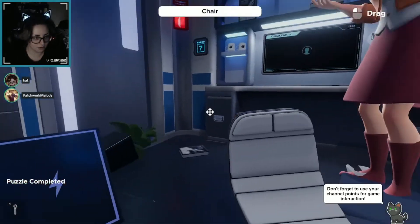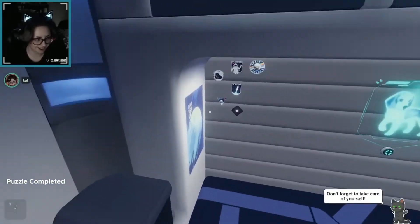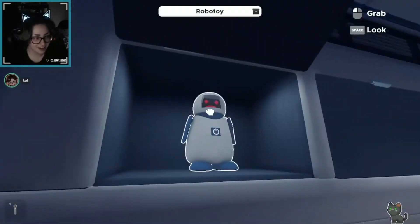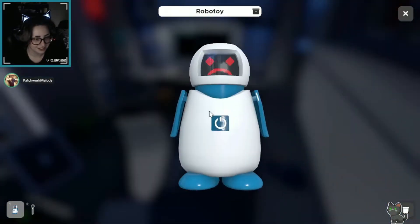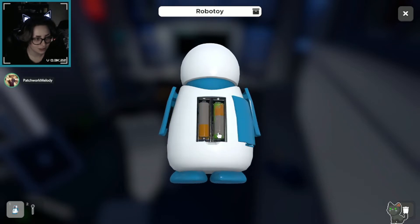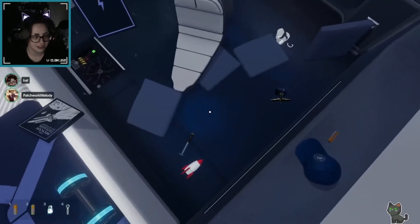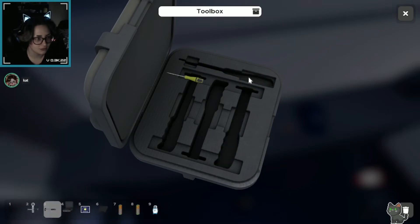Oh my god! Watch your head, I guess. Oh, we can open stuff now! Look at the little robot! Look! Oh, that's cute. He has batteries — I'm taking his batteries that look like they're covered in acid. That's good, he doesn't need them anymore.